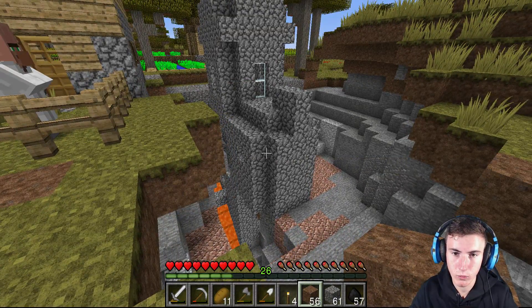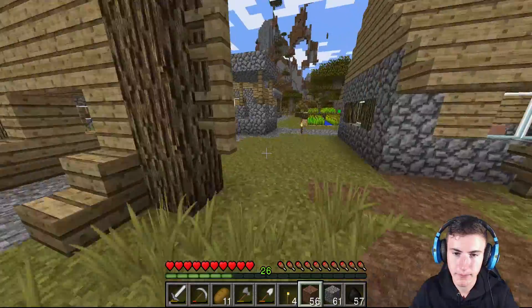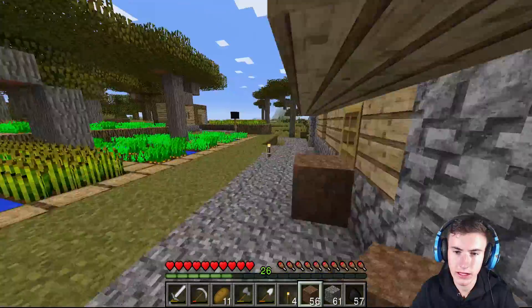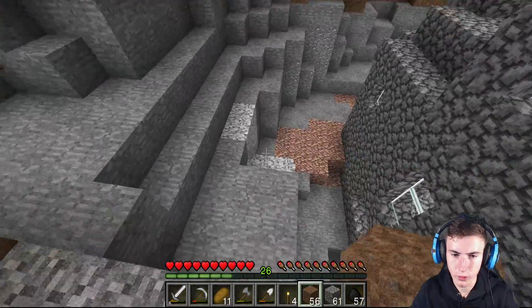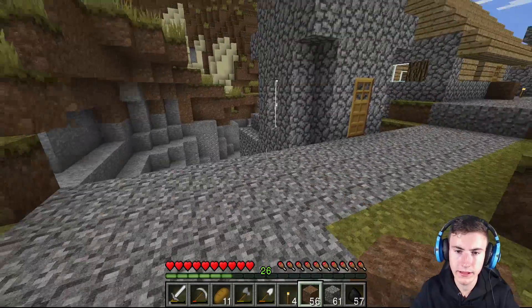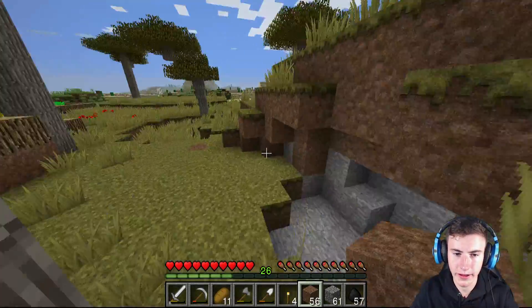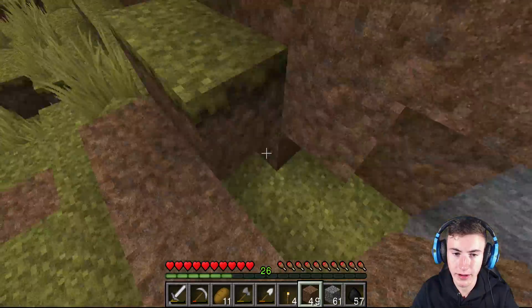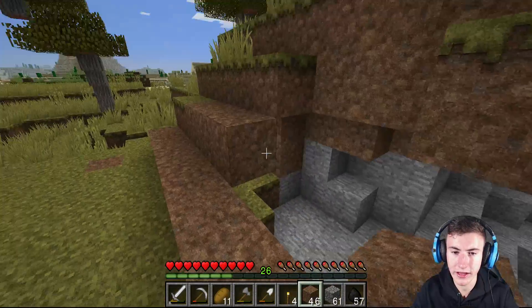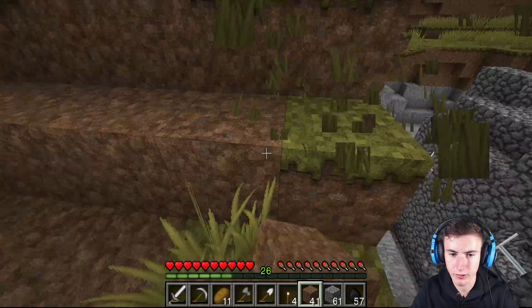Do we want it to come across this way, or come around over here near the smeltery and down this way? Probably down this way. For future plans we can have this terraformed near the mine so it could look a bit old and rustic, like a proper mine. So I think that's what we'll do - we'll move it over here and terraform just a tiny bit.